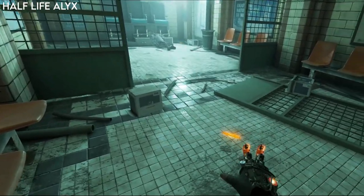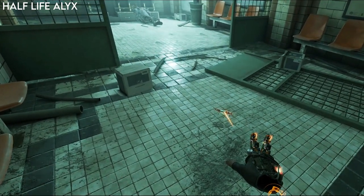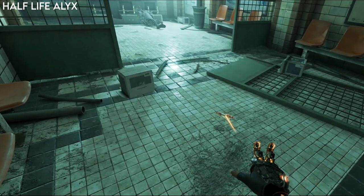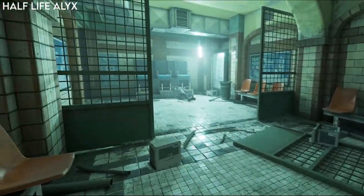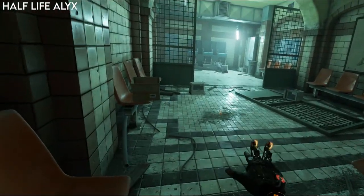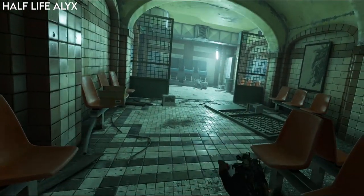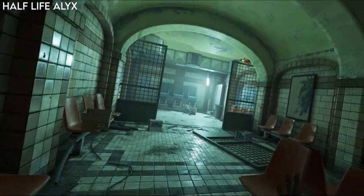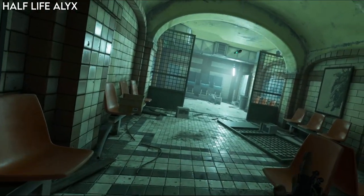Going back to Half-Life Alyx, they have my favourite system for grabbing things from a distance — the gravity gloves, which are even built into the story. You aim at the thing you want, some flaps pop up on your hand, the item has a flash and then a more subtle highlight across the entire object so you know what you're about to pick up. You hold the trigger to lock on, then with a flick of the hand you let go of the trigger and it flies through the air and you catch it. Even after over 50 hours in this game, I still love using the gravity gloves because it feels so satisfying, and because of how it works, it's very rare that you end up grabbing the wrong thing.